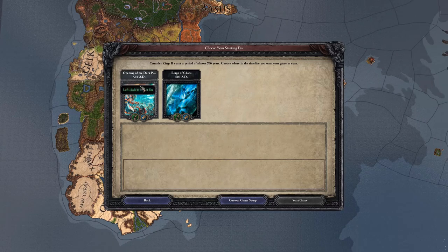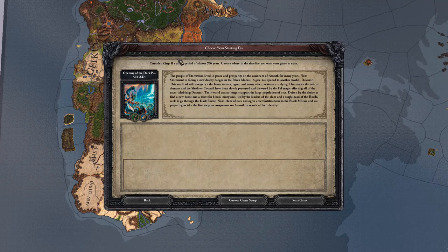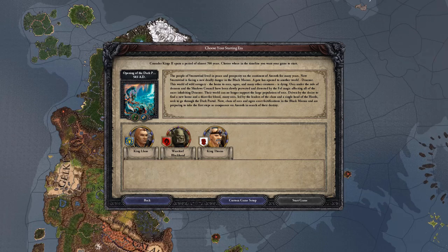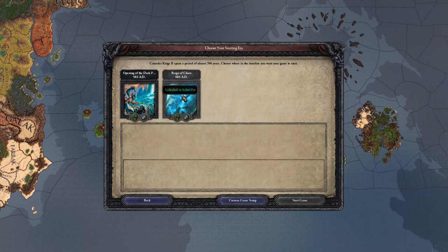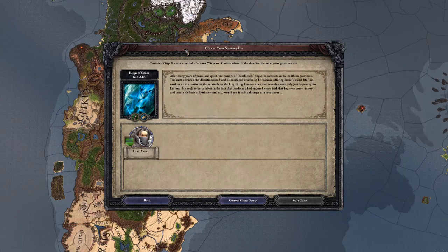As you can see there are two time periods to choose from. You've got the opening of the Dark Portal, with a little tidbit about what's going on, and three interesting characters that are suggested, but realistically you can play as whoever you want. Then there's a Reign of Chaos era, which I think I'm going to go for.